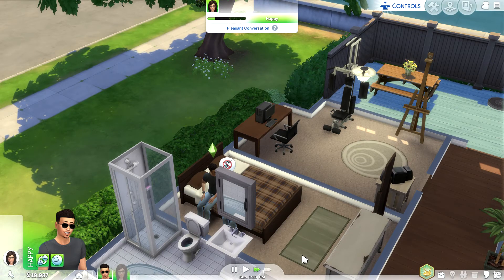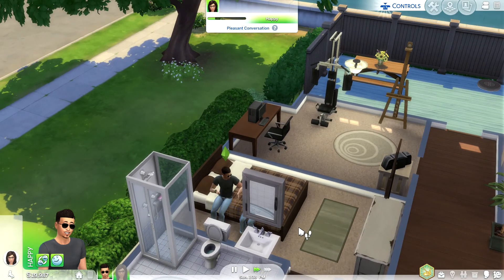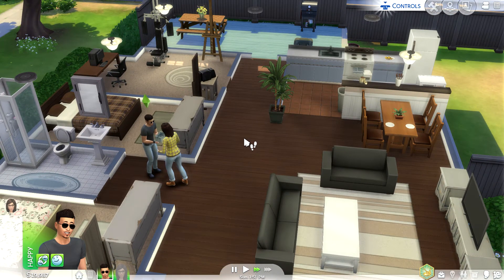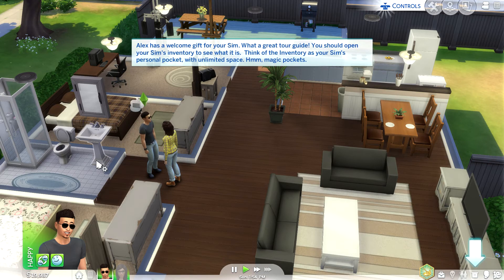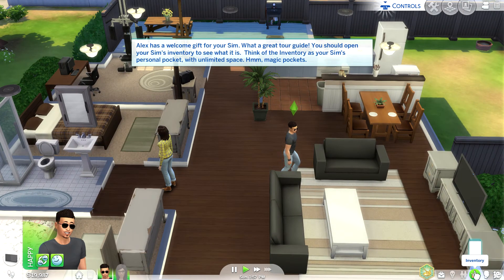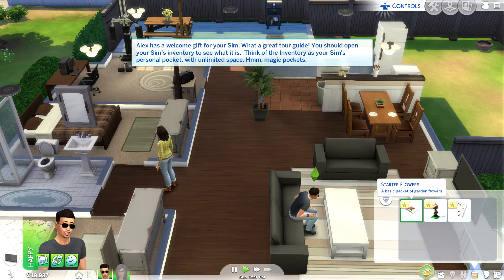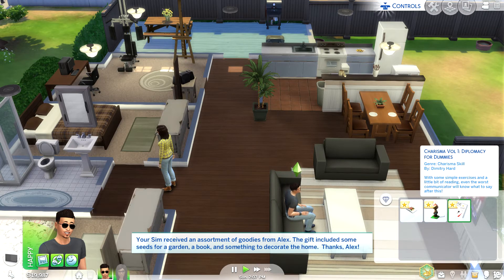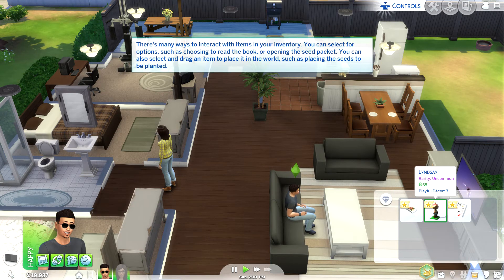I'm just doing interactions because I wasn't really paying attention to what was happening. I gave him a gift - the tutorial says Alex has a welcome gift for your sim. You should open your sim's inventory to see what it is. Think of the inventory as your sim's personal pocket with unlimited space. The gift included seeds for a garden, a book, and something to decorate the home.